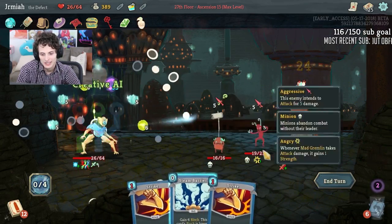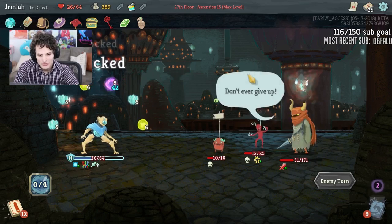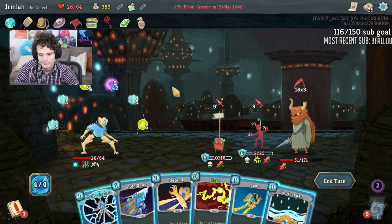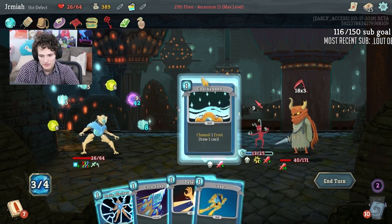We're going to do Creative AI and get the healing. Doom and Gloom is going to be fine — if we can do Glacier into Dual Cast we can do some work. We'll see what we get. This is fine.